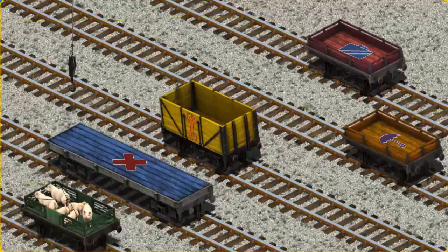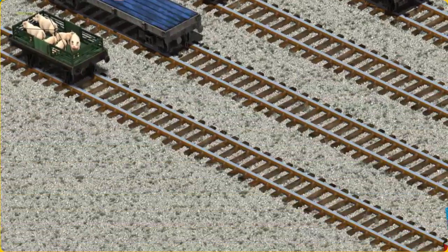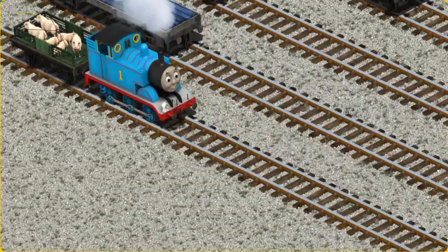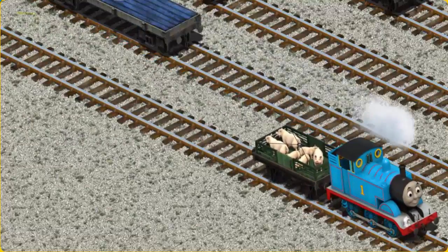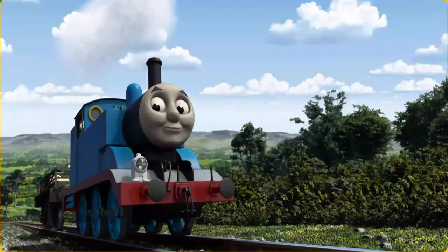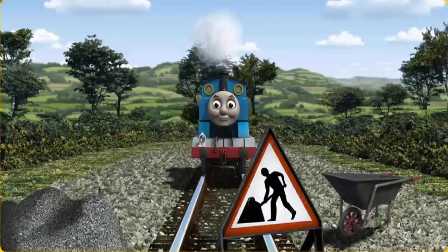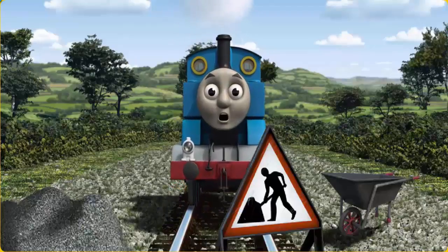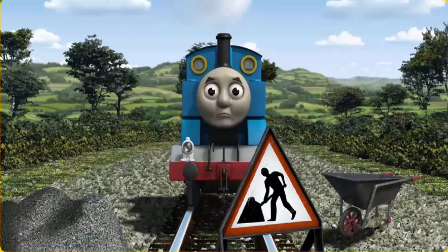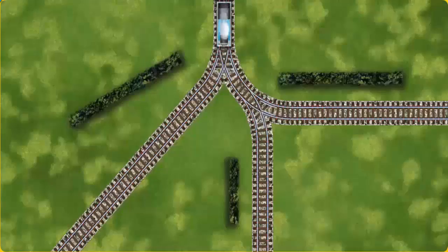That's it. Puffing and puffing, Thomas set out for Farmer Trotter's farm. Suddenly, Thomas had to stop. Because of track repairs, he would have to go another way. Help Thomas find the track that goes nearest to the shortest hedge.